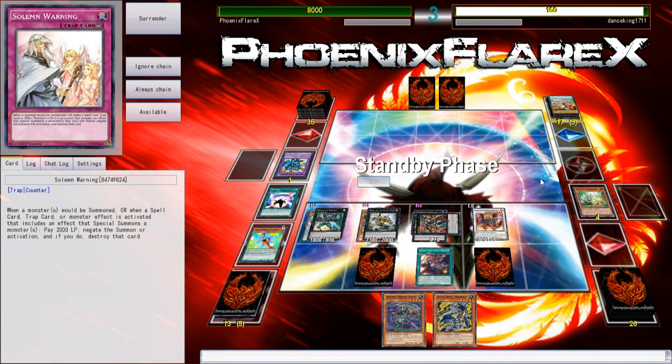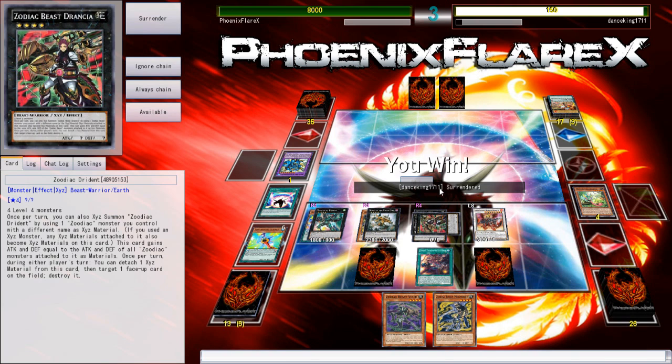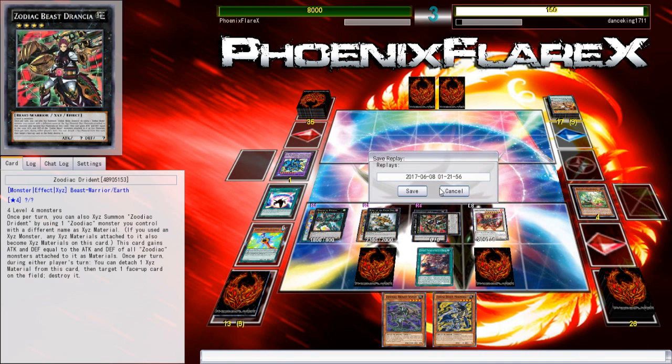So I'll end turn here. I'm in a commanding position — he can't establish one Pendulum Scale with the fact that I've got Drident here. I really think he misclicked on his first turn because he had the Dracoslayer in his hand and could have used Master in the scale. Hmm, what's going on here? Oh, he surrendered.